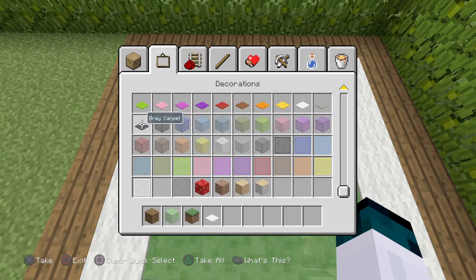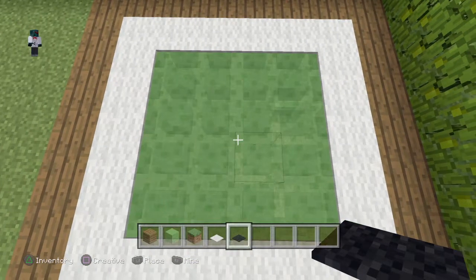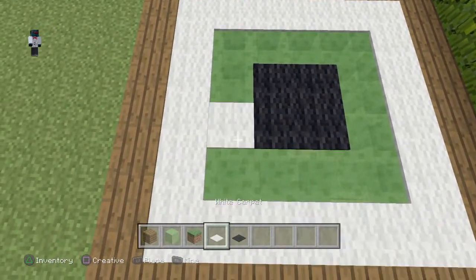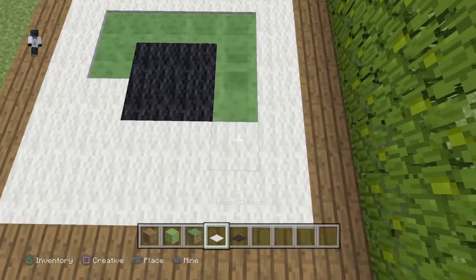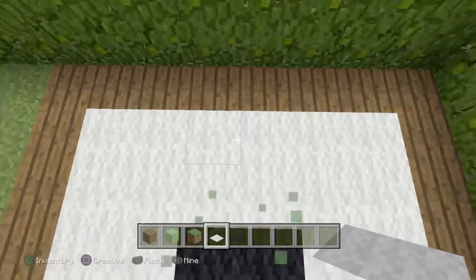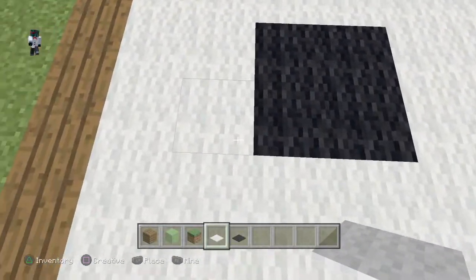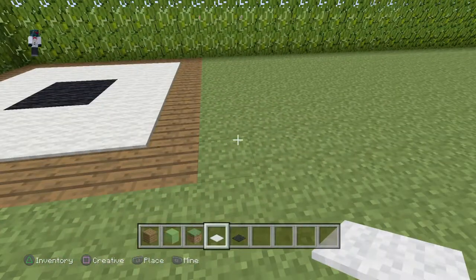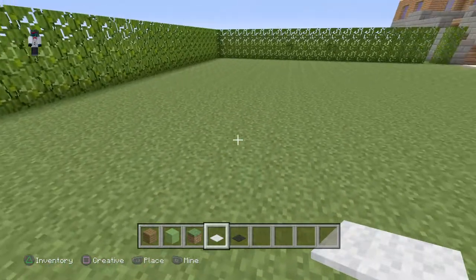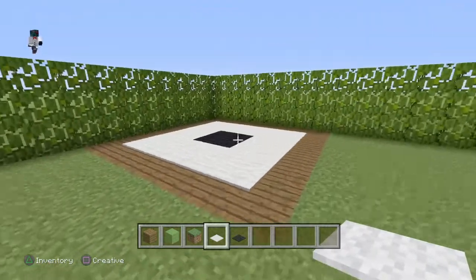I need a black carpet for the middle bit where it's the bounciest. I think you're supposed to see something there to get the bounciest bit. So there's the trampoline.